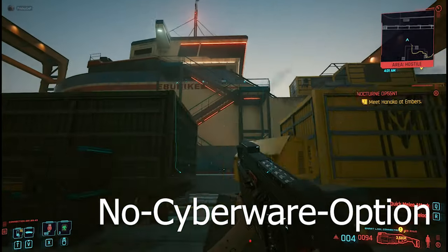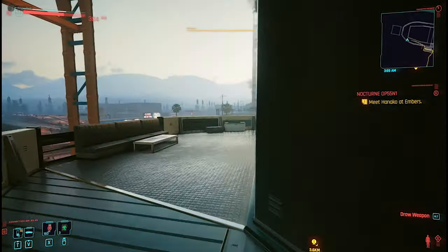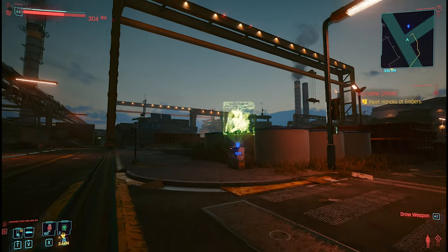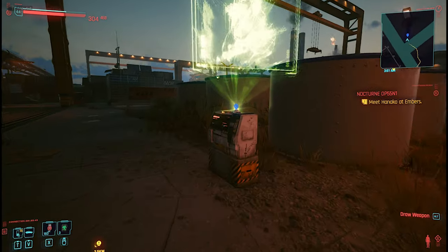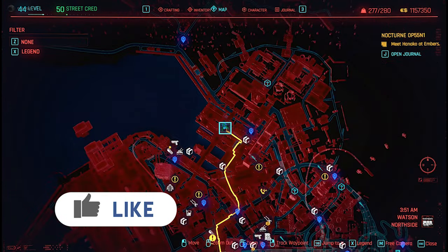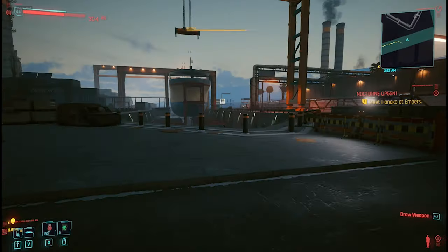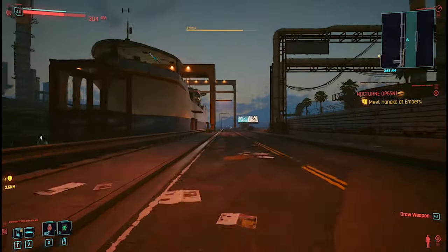If you have the double jump cyberware you can save some time, but you really do not need it because you can enter the normal way — maybe like you did during the mission if you stealthed around a little bit. I will show you the exact methods I used to reach this ship and where the room is.